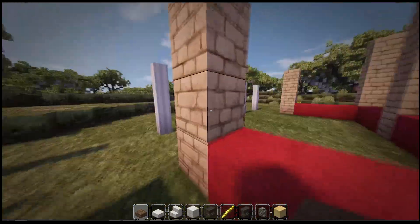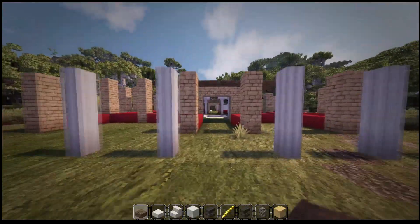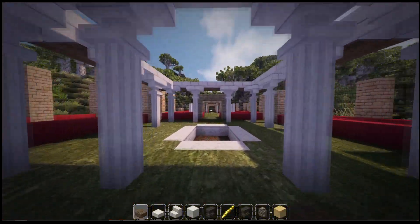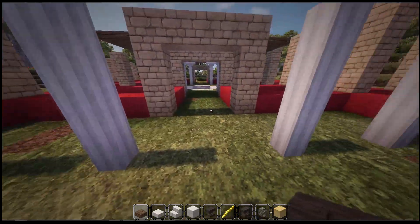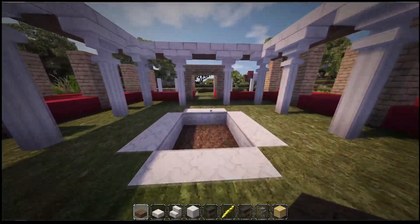This is the idea I had before with the straight kind of look. So then you look through here and you can actually see the fountain, and then actually see the garden in the back. This is a lot more open which I actually like more than anything else.